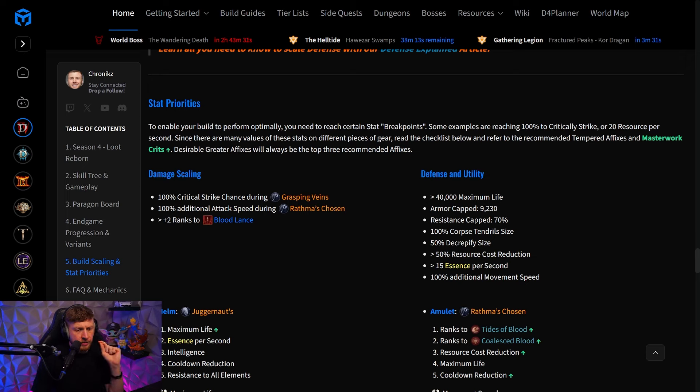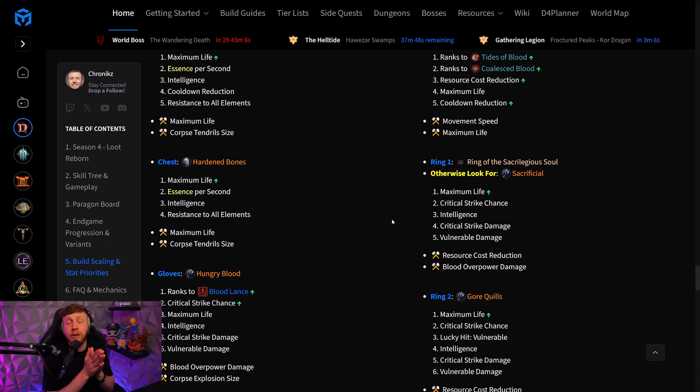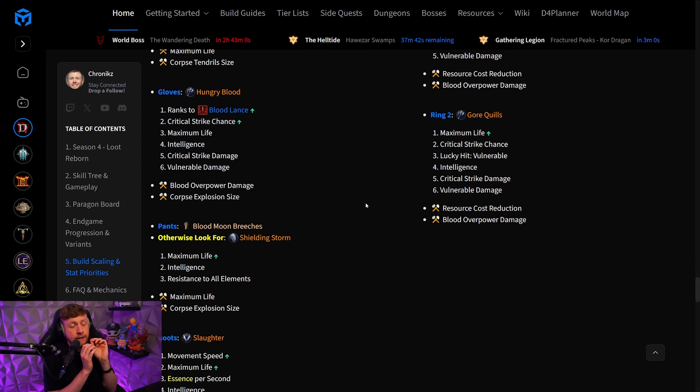Very important this time around — it is going to be very necessary for you guys to hit certain caps because we get so many stats, like a lot of life. Armor is going to be very easily capped now. We do have some breakpoints that you guys need to hit. For example, you need 100% additional movement speed, and you can see where we are going to be recommending you put those.